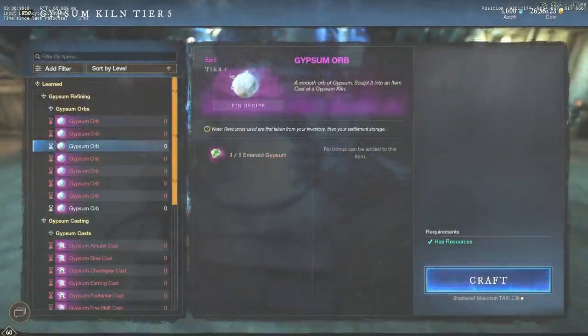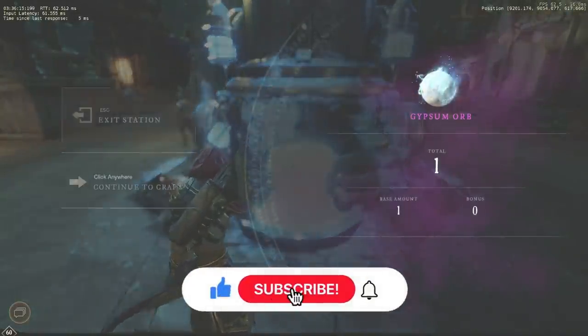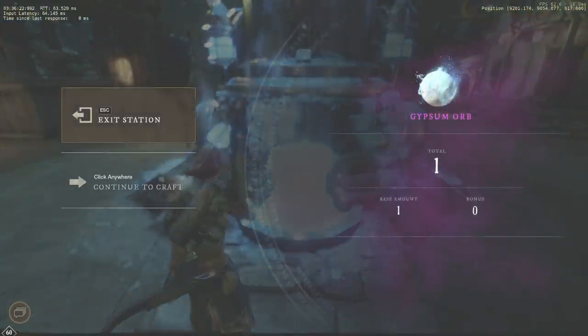Hello guys, Flanker is here. In this video I will tell you everything you need to know about Gypsum and the fastest possible ways to get it. In general, there are 7 types of Gypsum that you can obtain from multiple in-game activities.